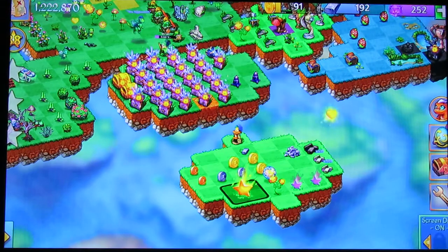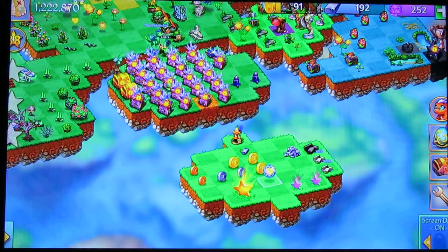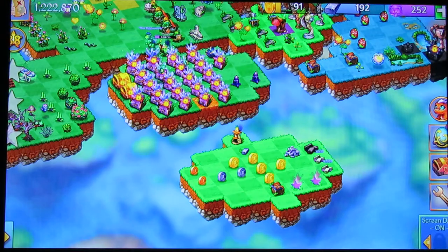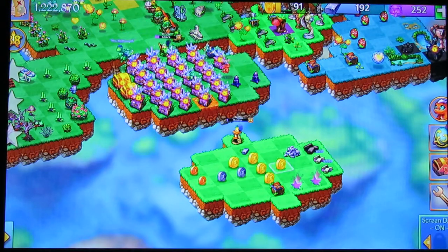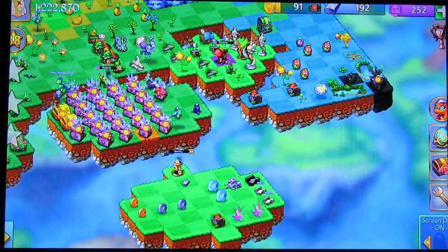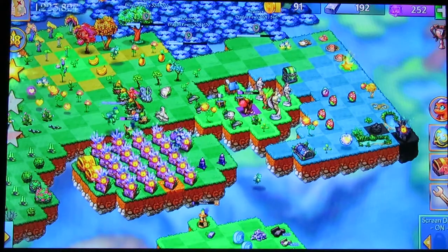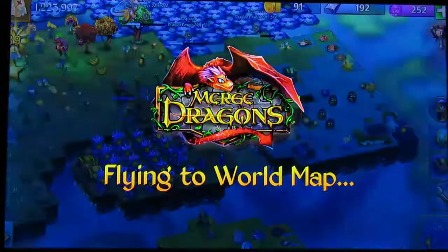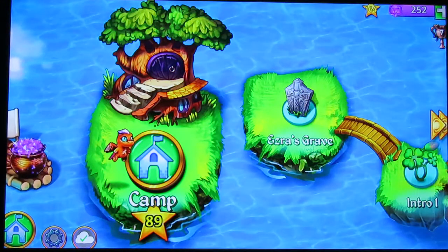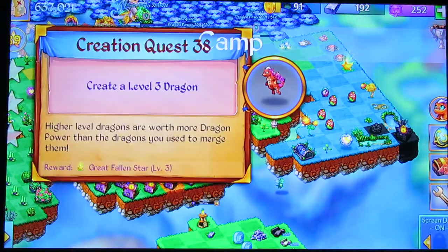All right, let's move some of this stuff. We'll just exit camp really quick — I do that to reset the mission stars. It's one of the things you want to do: if you want to get your mission stars, reset them as quickly as possible. And the new goal is to create a level three dragon.